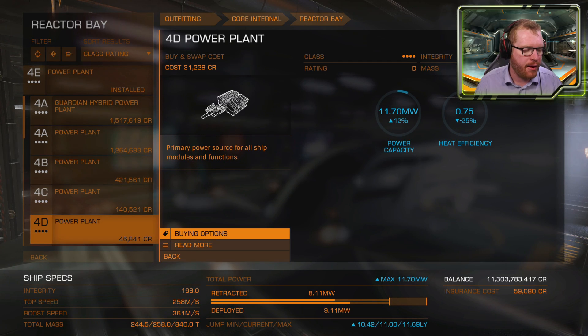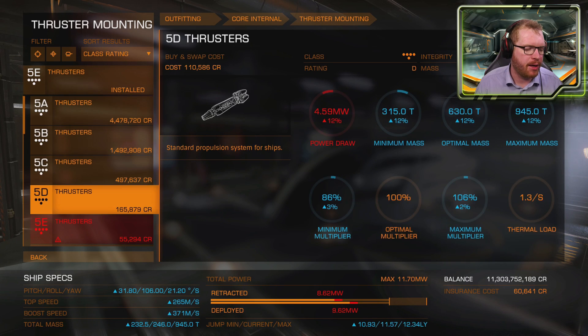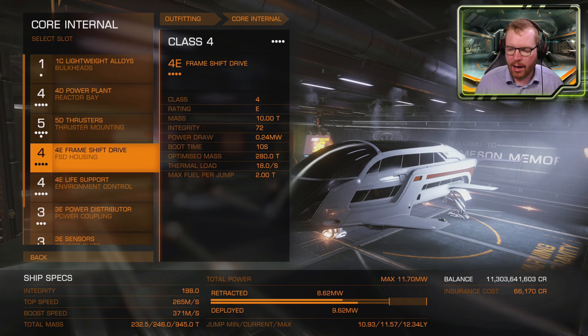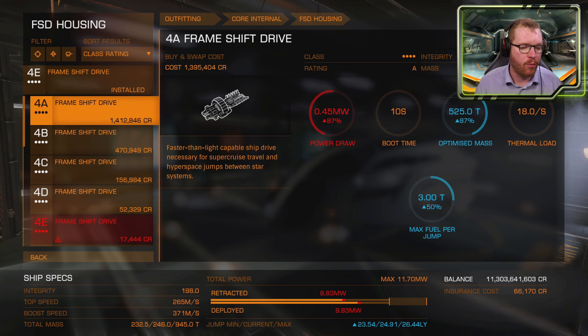For the thrusters, it's pretty much the same story — we're going to pick D-rated thrusters. It is nice to have good thrusters, but you can see how expensive they get up at class 5, costing more than the full ship fitted combined. So we're going D-rated both to keep the price down and the weight down. However, on the frame shift drive, we don't want to spare anything — we want an A-rated. This is what gives us a good jump range, meaning we can get around the galaxy quicker with fewer jumps. Yes, it's an expensive module, but it's worth it.